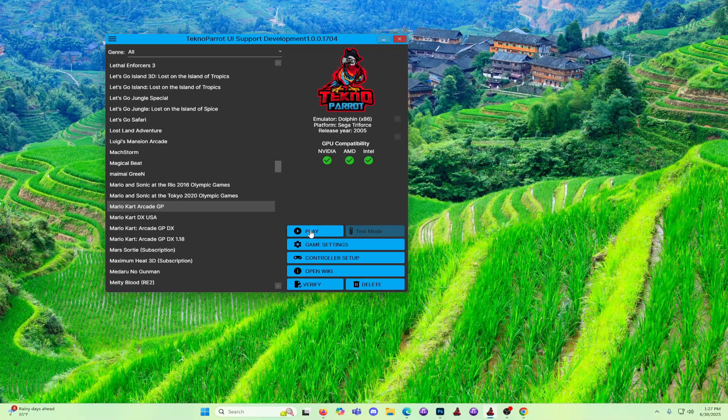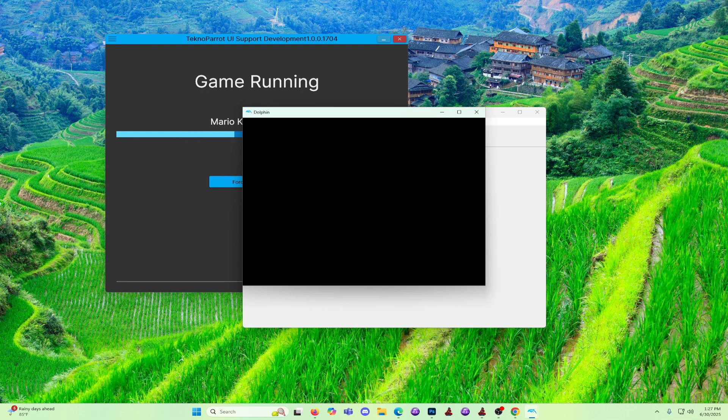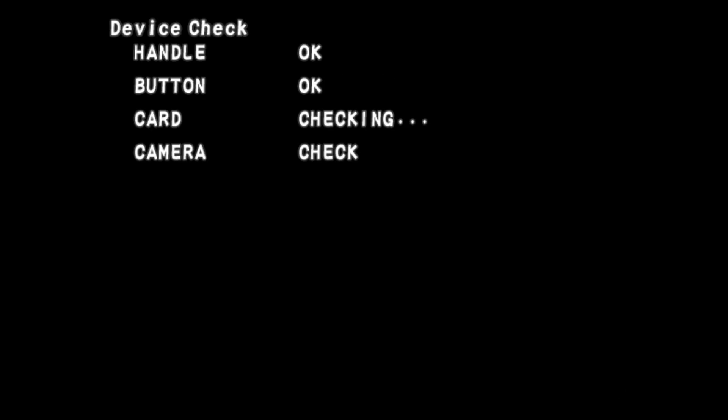If this is your first time booting the game and have not done any configuration yet, then we recommend being focused and looking closely. On boot, it will go into a device check. Depending on your machine, it may take some time. We may speed up the playback so you won't get bored waiting. The camera check usually takes long, so be patient. After a while, a camera error will pop up. Don't worry about it — just wait for a message to push the cancel button to appear. Push the cancel button, otherwise you'll be stuck there.